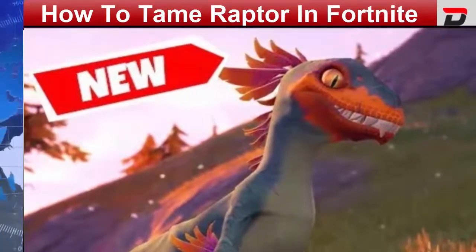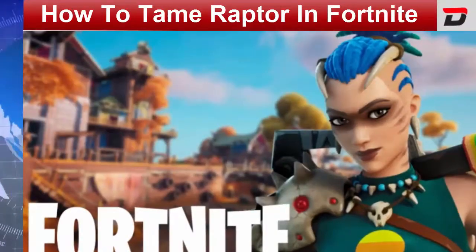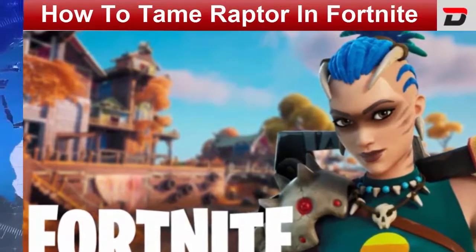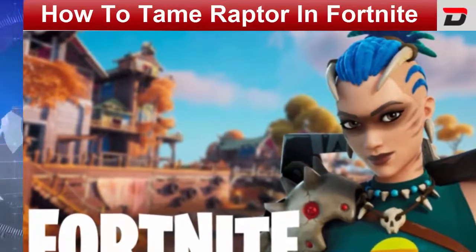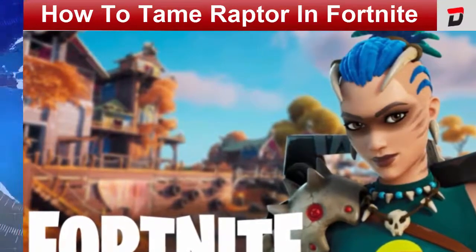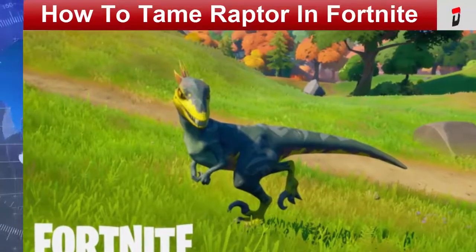The Hunter's Cloak is the best way to tame raptors. It would help you if you had some meat and bones to achieve this. Raptors are quick runners, making them an excellent partner for exploring the islands. One thing to always keep in mind: if you are not carrying the Hunter's Cloak, the raptors will be aggressive.